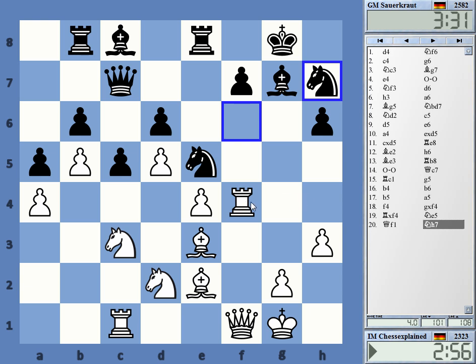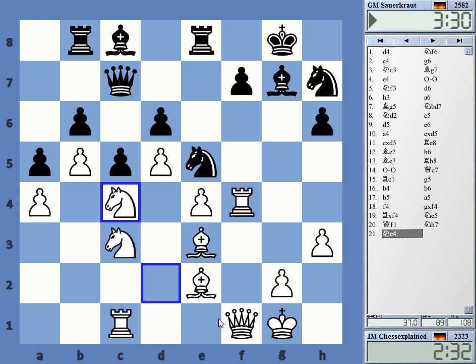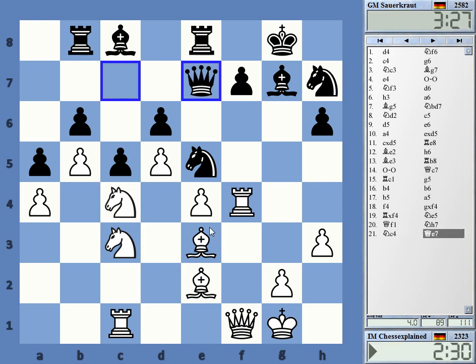Can I go rook h4 and take h6? Queen e7, maybe. If I go knight c4 - I probably really should do that, getting rid of this piece on e5. It's just a very strong knight. So take there, bishop takes. I don't really have a good square for the rook.